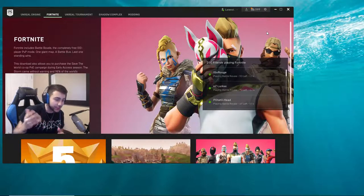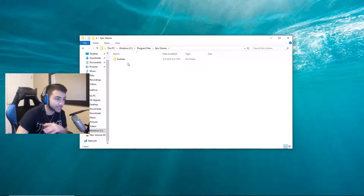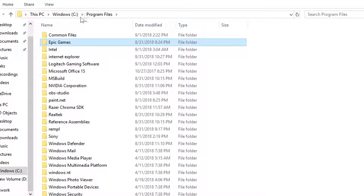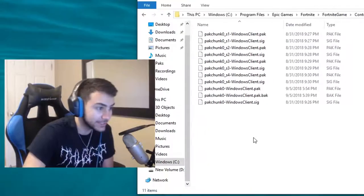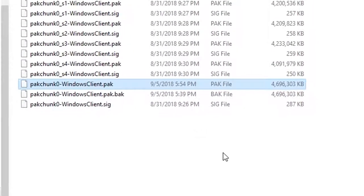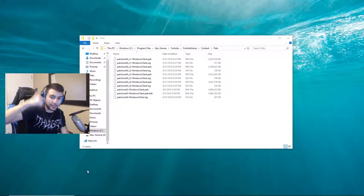Now, to get the reaper pickaxe — let's call it the new reaper pickaxe because when you swing it, that effect makes it look so much better. In Fortnite, there are things called pack files, and that's basically how everybody gets these edited skins and edited stuff like that. You're gonna want to go to your Program Files, find Epic Games, Fortnite, FortniteGame, Content, and then Packs — just Packs, not text. And you want to find the file called pakchunk0, and that's where all the skins and items are.